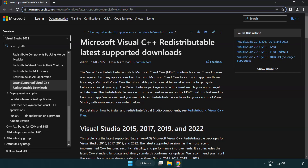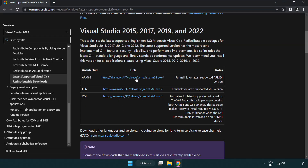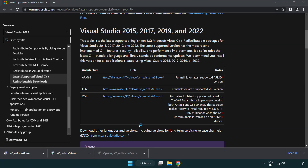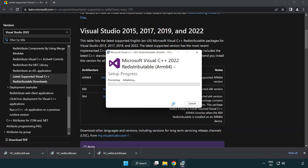Go to the next website link in the description and download three files. Install the downloaded file. Click I agree to the license terms and conditions and click Install. If it fails to install, no problem — repeat the process for the other files.